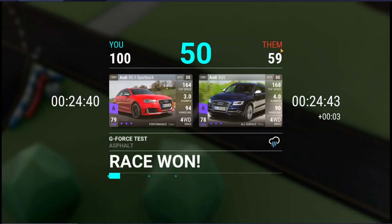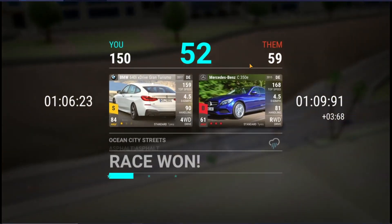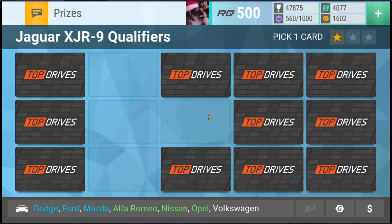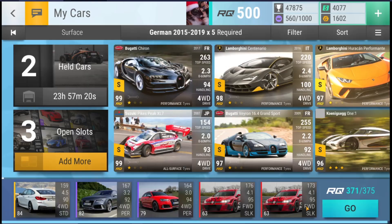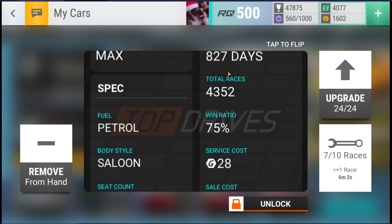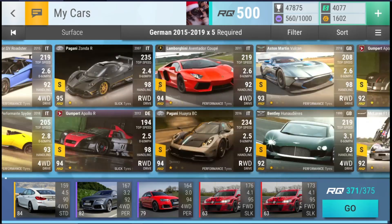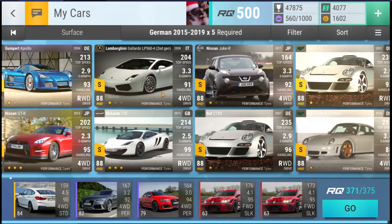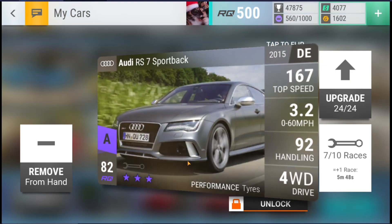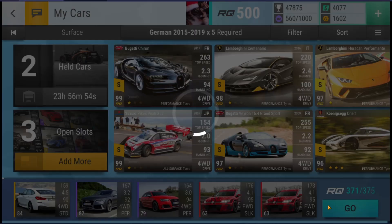That might be a loss — no, that's also a win. Very nice. And then this is a win obviously, we have four-wheel drive, so there's nothing he can do without four-wheel drive. There we go, 23rd — looking good for the top 50. I'm gonna show you this car: 827 days, 75% win ratio over an astonishing 4,300 races. The only car that has more races is the 12C, which has 5,250 races and 811 days. So I've had this one longer than the 12C — that's how old it is.